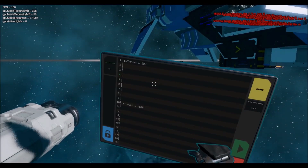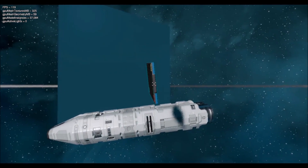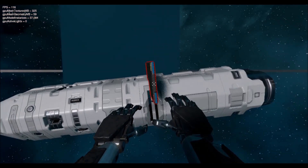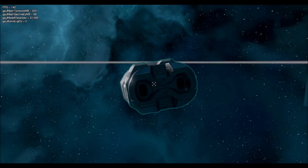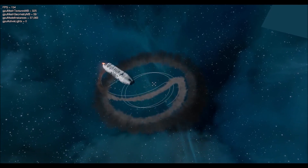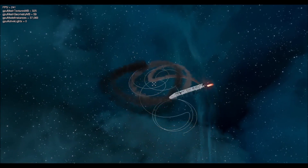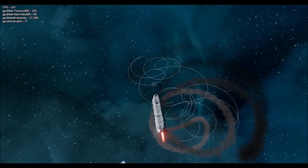Another clip shows some of the power of the in-game player-usable programming language, and in this example we can see that language being used to direct a torpedo. This programming language is very powerful and players can use it for just about everything, from basic command lines right up to some very complex coding, so there should be some very interesting things produced in this regard.